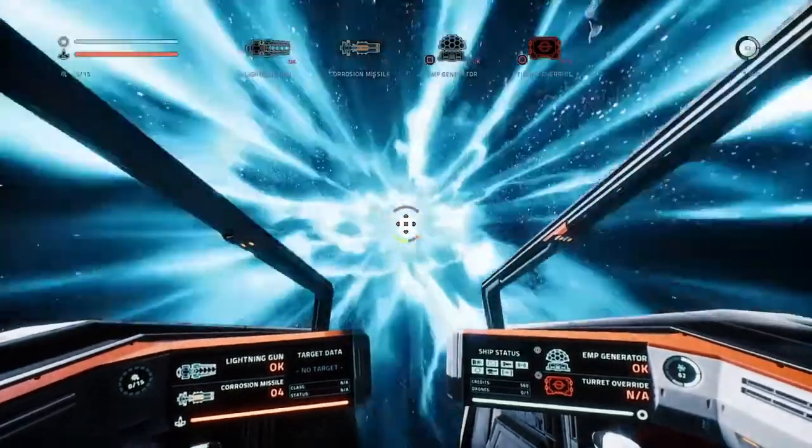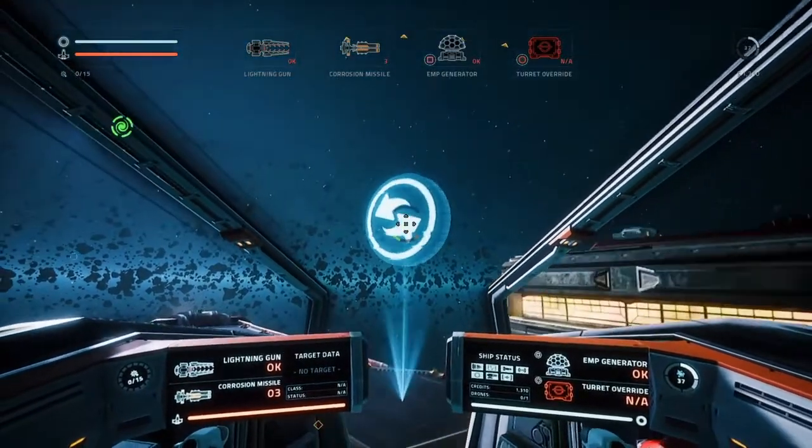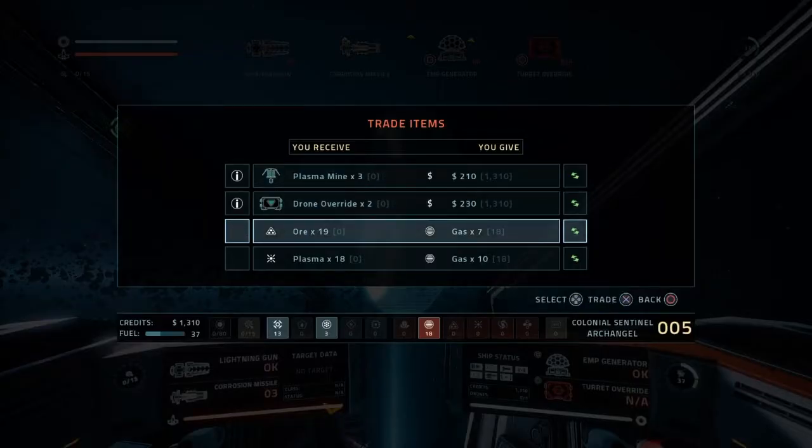It doesn't feel like you're actually a person, just flying around in a ship. The strafing is okay but you can't pull off barrel rolls — there's only left and right. On console it feels very arcadey in control methodology; it doesn't really feel as good as a flight simulator and it doesn't feel as action-packed as an arcade shooter, so it's somewhere in between the two.